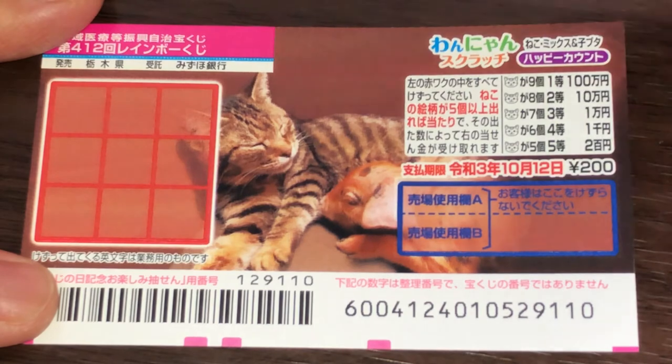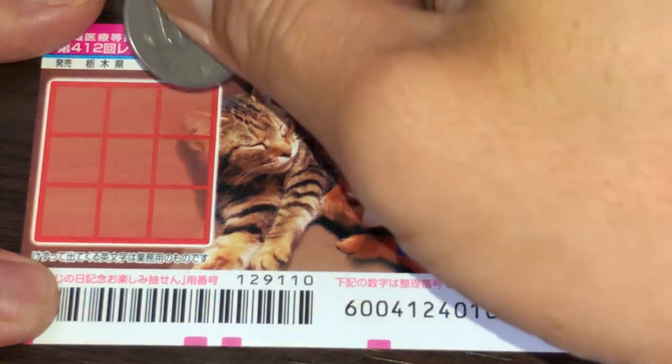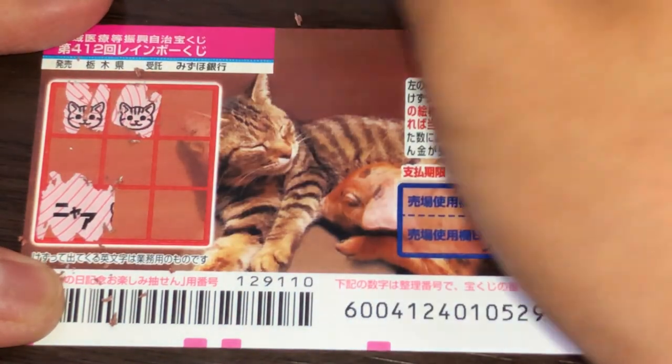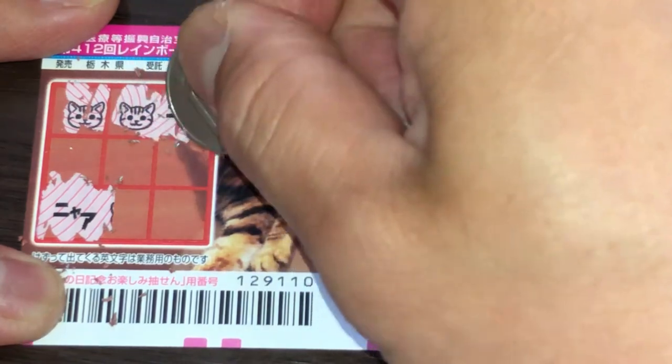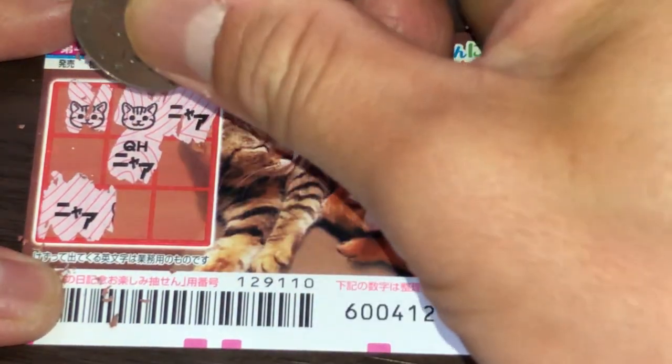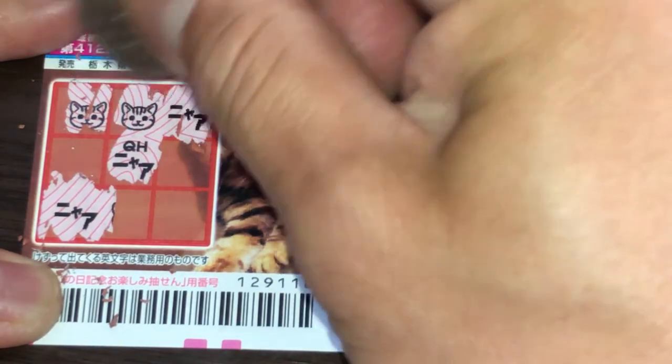I need to find at least five cat heads. Let's start at this corner. One kitty cat head. Nothing — it says 'Nya,' that's what cats say, it's like meow. Two cat heads. No good. These cat heads can be in random order — you don't need them in a line.